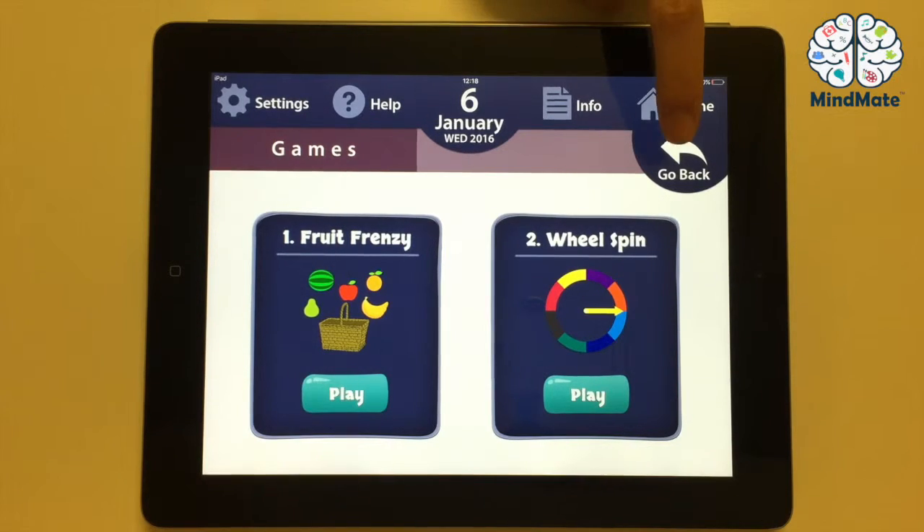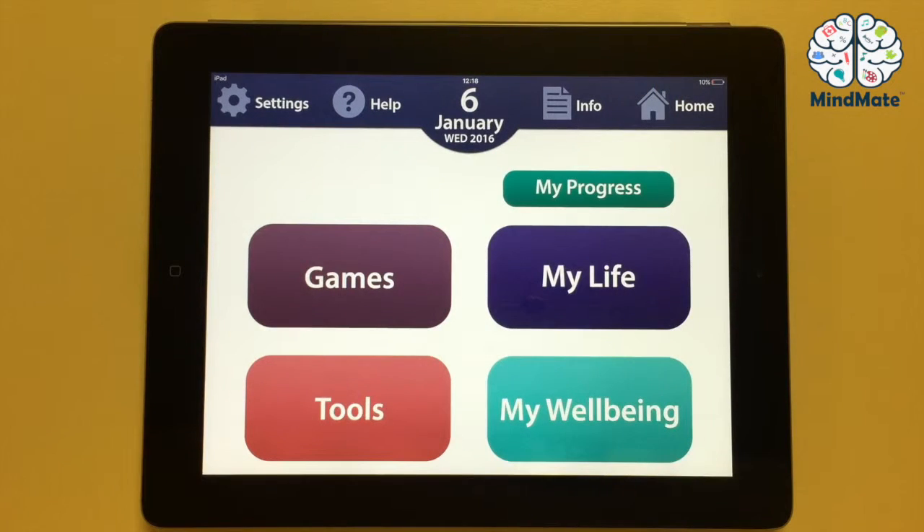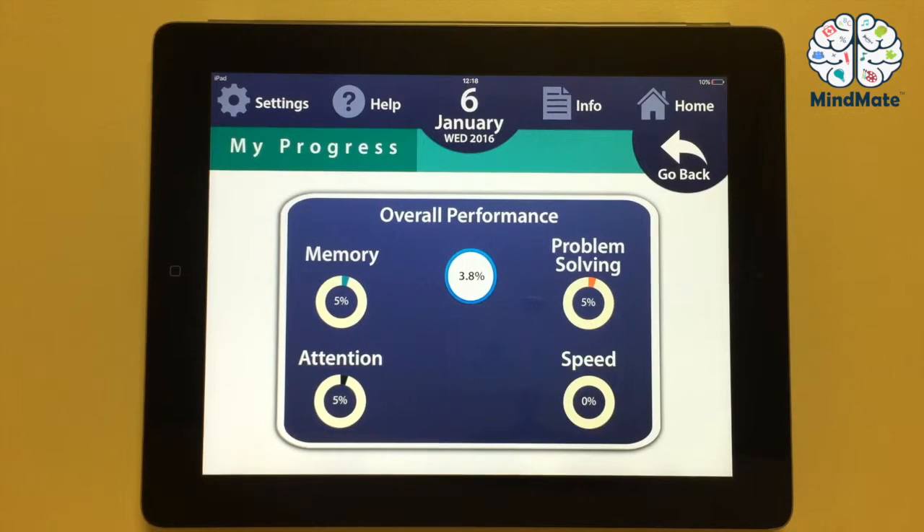You can also track your progress in the games. Go back to the home screen of your MindMeets app and then press on My Progress. Here, you can see your progress in the four areas, and you can also see an overall performance. That was all of Lesson 2. Train your brain with MindMeets and enjoy our fun games.